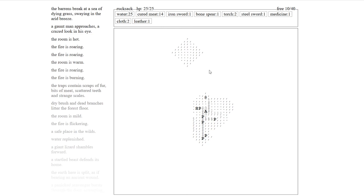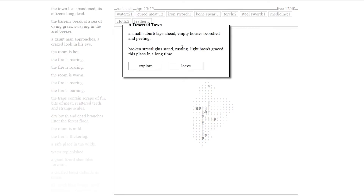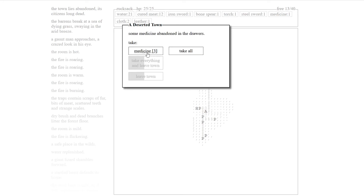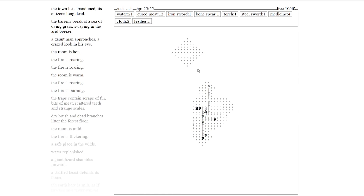The barrens break and a sea of dying grass swings in the arid breeze. We're in an abandoned town. Small suburb lays ahead — empty houses scorched and peeling, broken streetlights stand rusting, life hasn't graced this place for a long time. Explore. A squat building up ahead, a green cross fairly visible behind grimy windows — a church? Some medicine abandoned in the drawers. Take all. That's it? Wow, that was not a whole lot.